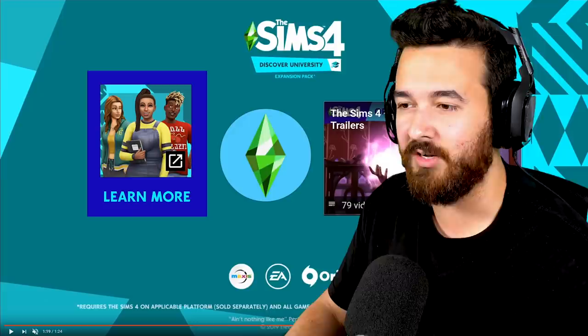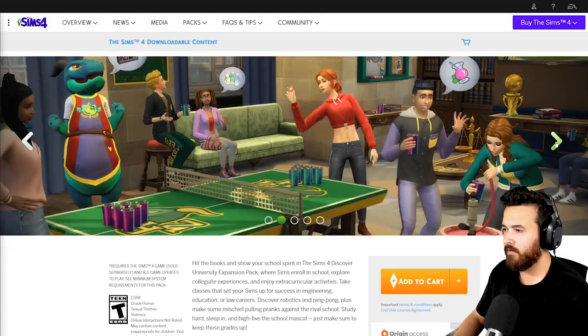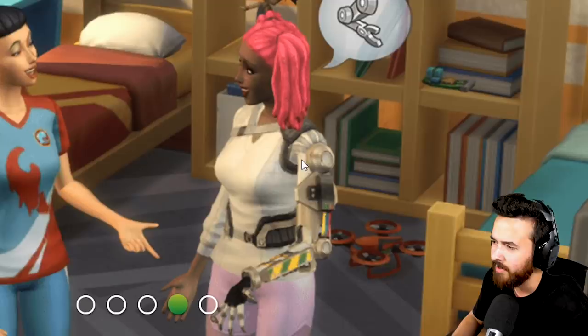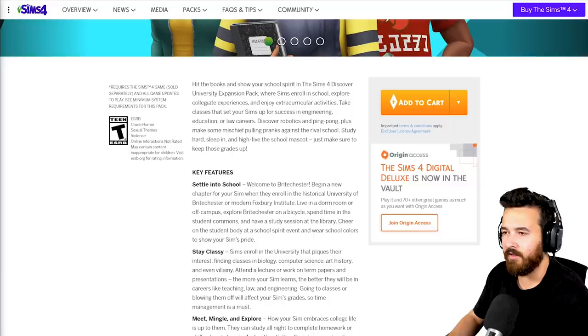That's the Discover University trailer — there's probably stuff I missed, let me know in the comments. Do we have a release date? I didn't see it in the trailer. Looking at some other screenshots here: mini fridge, beds, drones, robotic arm. I thought her arm was replaced but it's hard to tell. I'm not seeing any date announced just yet.